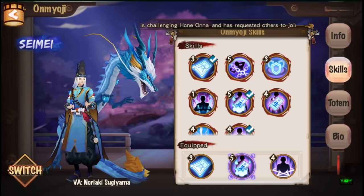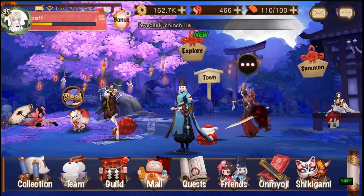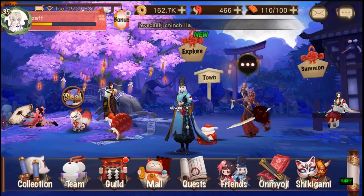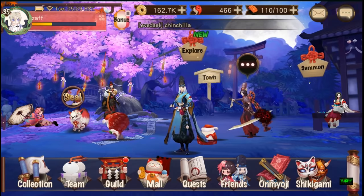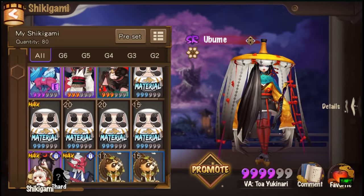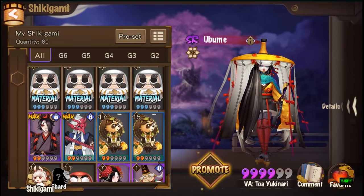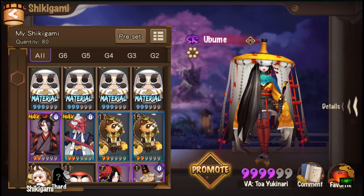Both these skills cost zero spirit orbs, which is great because when you go in you don't have that many orbs. I'm not going to be bringing my Zashiki in, so we'll just be relying on naturally generated orbs. Another thing you can do is put Fortune Cat orbs on your fodder shikigamis so they have a chance to generate spirit orbs.